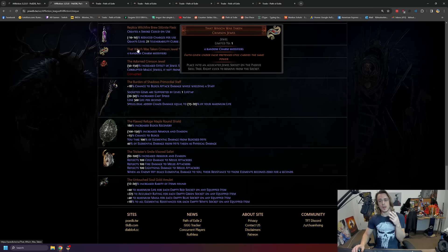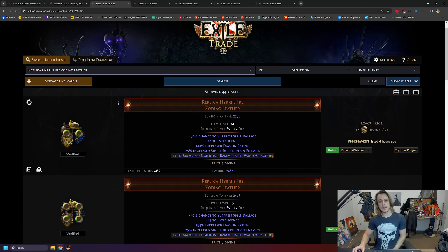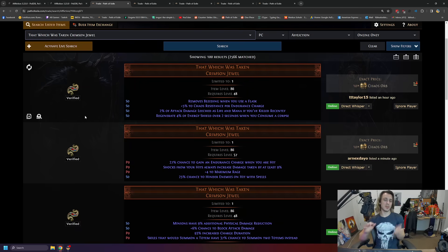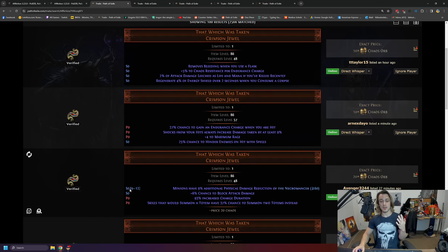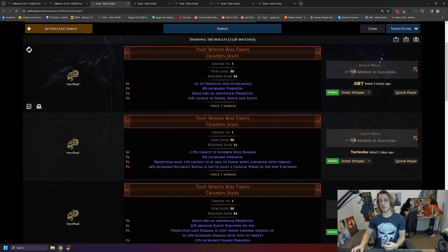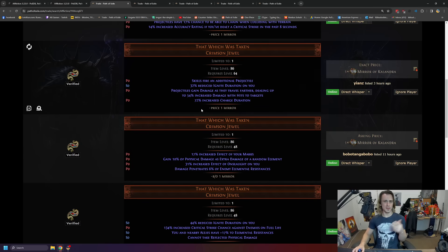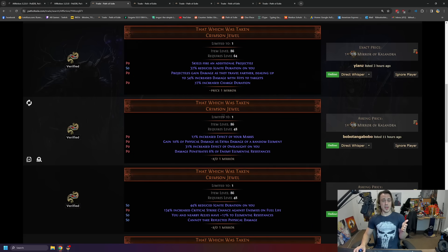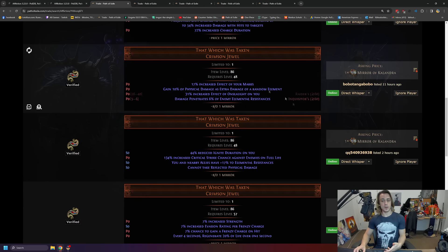We then get to one of the more interesting things: That Which Was Taken. This thing is a very new, spicy item that can high roll like crazy. We are talking basically another Watcher's Eye style situation. During the league you can get charms which give you little ascendancy points from other ascendancies. They can all come together onto this one jewel with four modifiers - they can be prefixes or suffixes. A pretty easy way of knowing how things are doing on trade is to literally just click the price and then see what the most expensive ones are. Scroll down a few past the troll prices to see what's actually popping off.